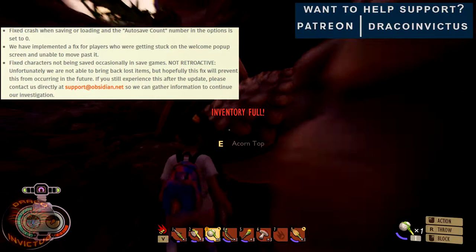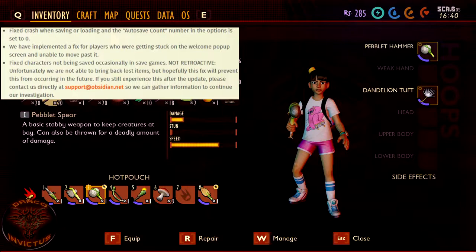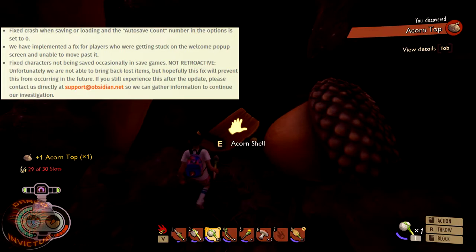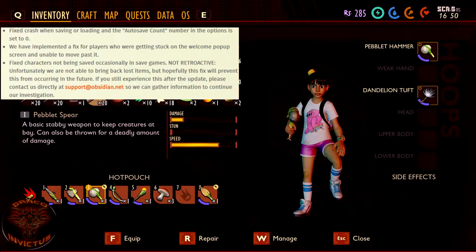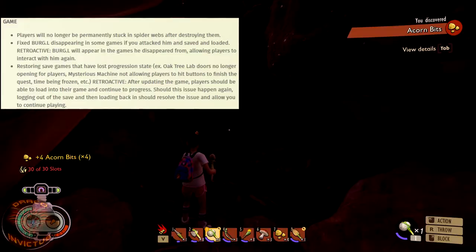They fixed a crash when saving or loading if the autosave count in options is set to zero — you can set autosaves all the way down to zero, but it used to crash, and now that's fixed. They also implemented a fix for players getting stuck in the welcome pop-up screen, and fixed characters not being saved occasionally in save games. Unfortunately, this is not retroactive — lost items can't be recovered — but it should prevent it going forward.